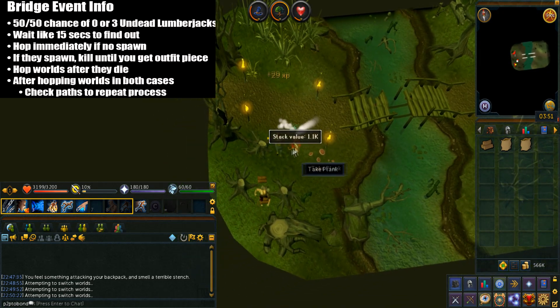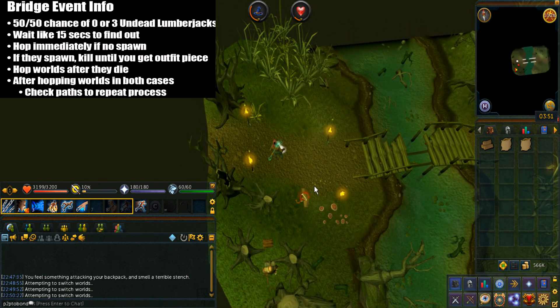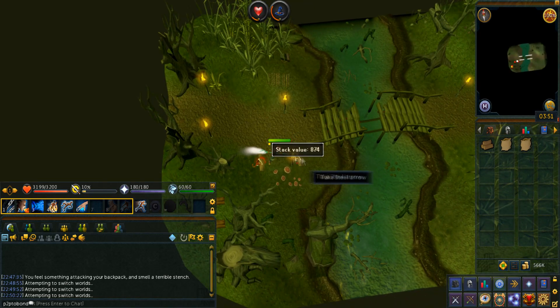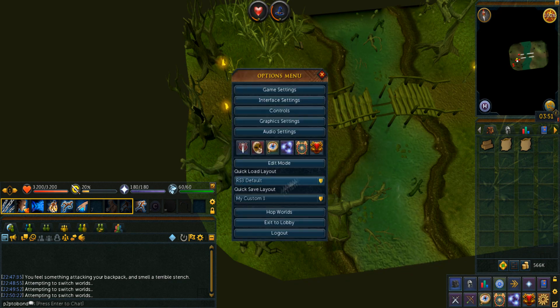If you do see lumberjacks spawning, they'll spawn one by one. Kill all of them until you receive a lumberjack outfit piece. You can only receive one lumberjack outfit piece per event, so do not complete this event. Just hop worlds and check all paths again.